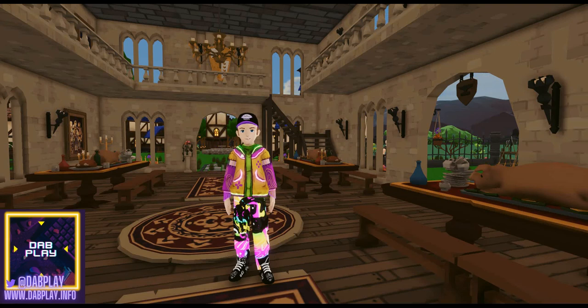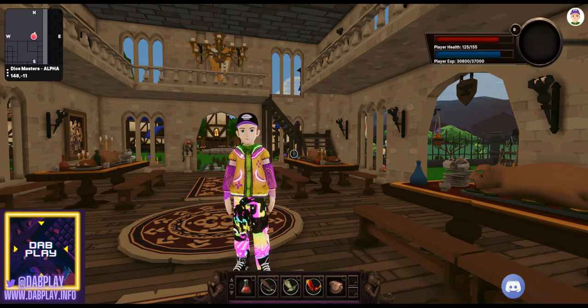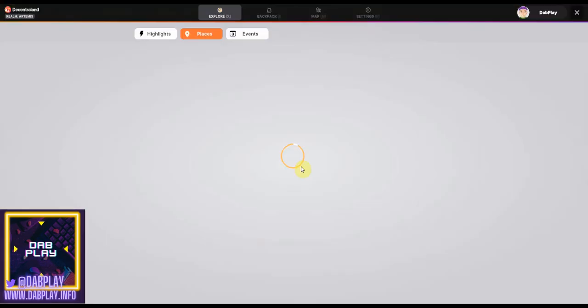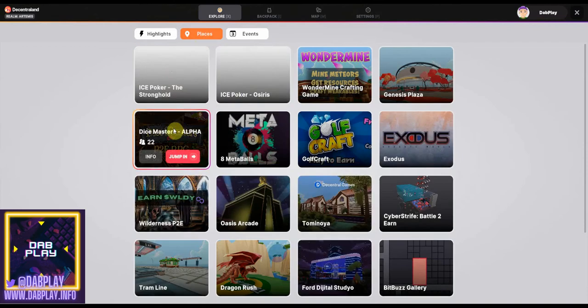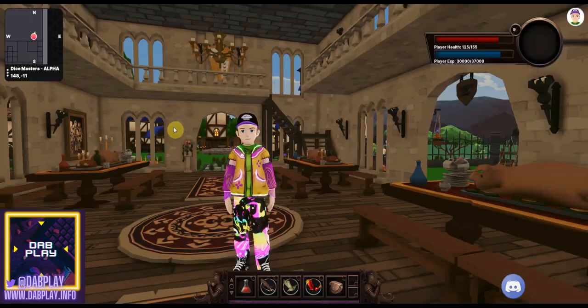Today we are over at Dice Masters. In order to get over here you're going to be coming to coordinates 148, -11, or you may very well find it on your places tab because it is within the top trending scenes right now. This is going to be a bit of a grind to start with, but it is totally worth it.